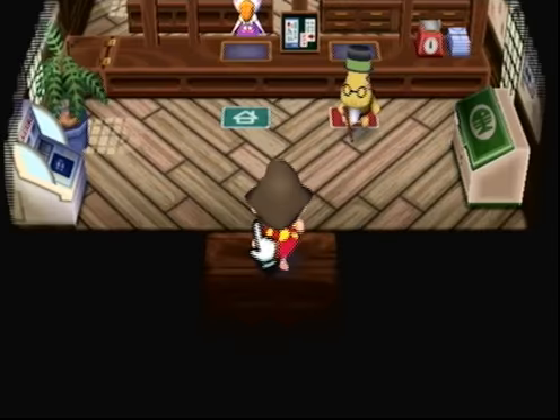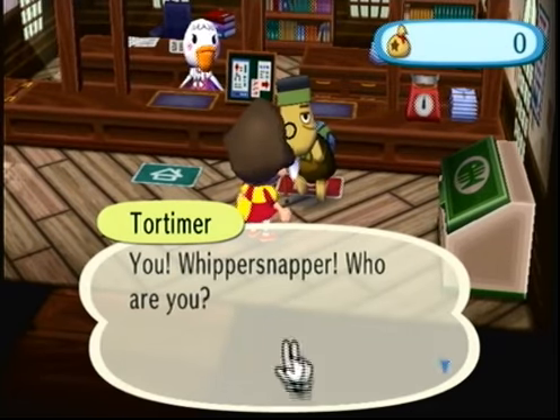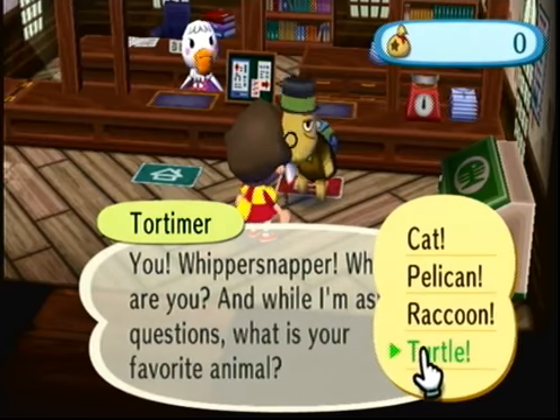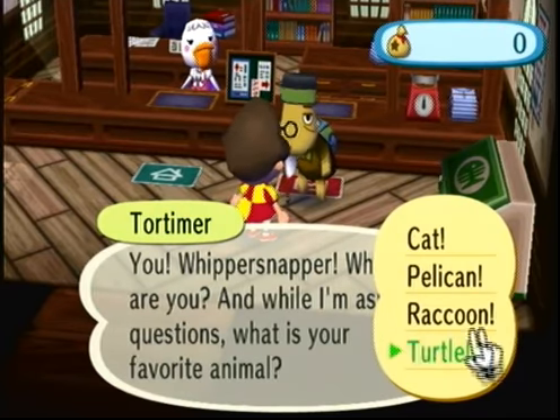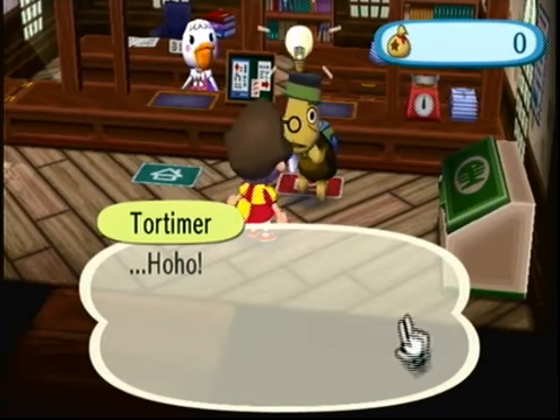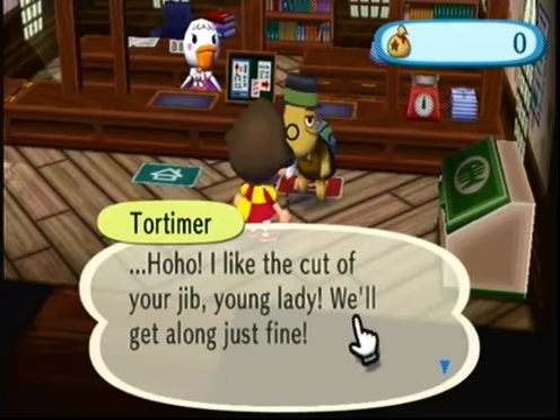Let's go see the mayor. This is Tortimer, who is the mayor of our city. Now here, you can make them very happy or you can make them very mad, so we're going to make them happy. "Oh, I like the cut of your jib, young lady. We'll get along just fine."